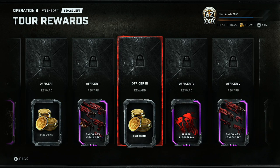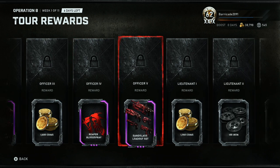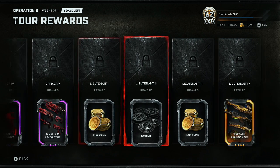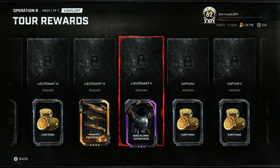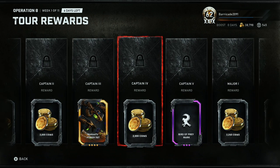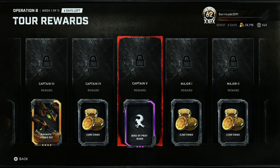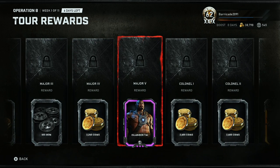Coins, assault set for sand glass, reaper bloodspray — I feel like a lot of tryhards will run that bloodspray. Sand glass loadout set, more coins, wakatu precision set — I kind of like that, it has like the feathers from the wakatu. That's pretty cool. Mind blown expression, coins, wakatu paro set, bird of prey mark — that's pretty cool. I noticed there's a lot of coins and iron in these last few operations unfortunately. I kind of wish they'd add more characters, but that's fine.